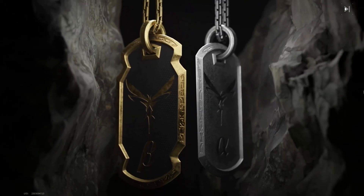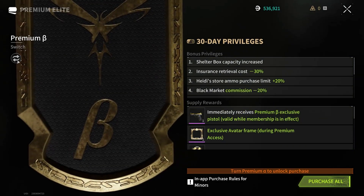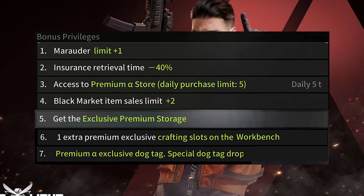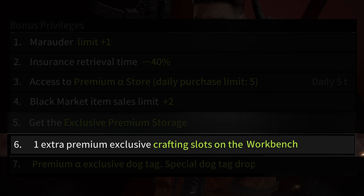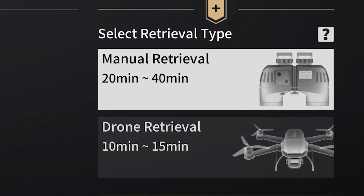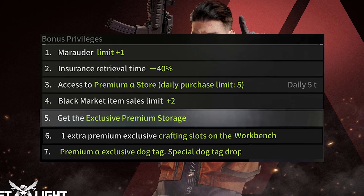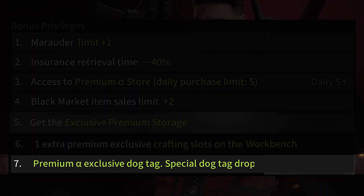Premium is a subscription that you have to pay monthly. There's an alpha tier and a beta tier, each with its own separate perks. The alpha tier costs $5 a month. If I'm being honest, all of these perks are pretty useless apart from the extra crafting slot for the crafting bench. Insurance is already really fast — most of the gear you lose will be back in your mailbox by the time you play one or two more matches. All of these are definitely convenient, but not something you're going to feel like you need. Especially the fancy dog tag.